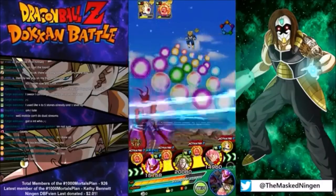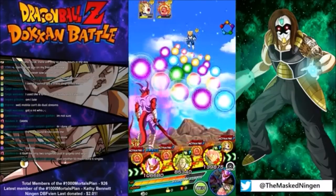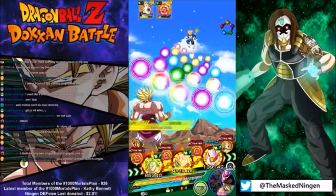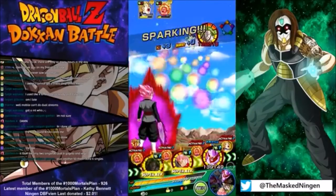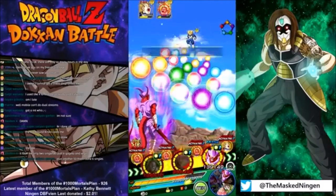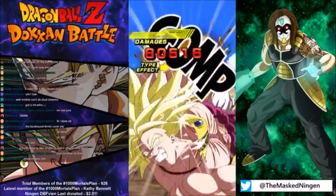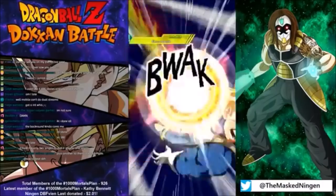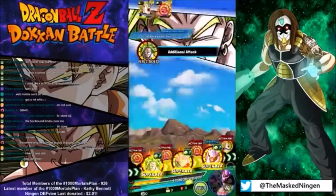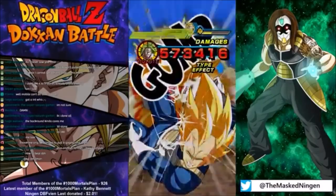We are about an hour and 15 minutes in so far. 30 stones — 180 stones — I mean obviously if you're free to play that is a lot, but 180 stones is unfortunately not a lot to pull an LR from a banner. I got incredibly lucky — follow me on Twitter at The Masked Ningen. You can see the ridiculous first multi summon I got on the Gogeta banner — I pulled all three Gogetas including the LR in the first multi summon. Then I went another thousand stones into the banner and didn't get another one.